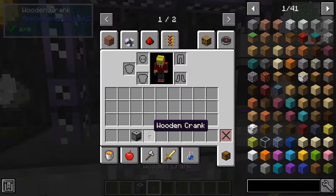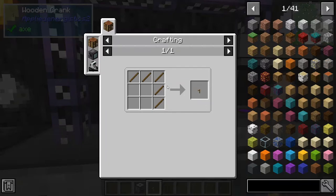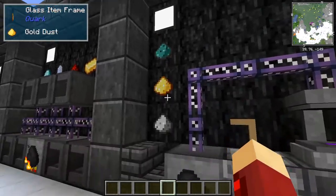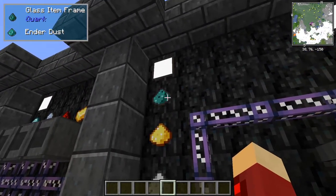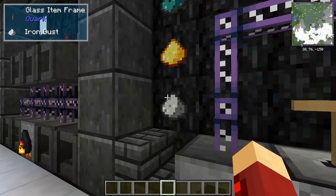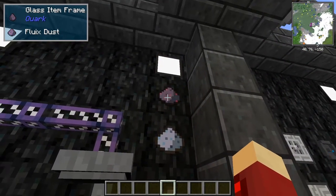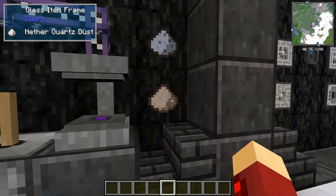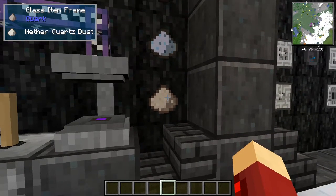You can make all different types of dust: ender dust from grinding ender pearls, gold dust from grinding gold ore, iron dust from grinding iron ore, fluix dust from grinding fluix crystals, certus quartz dust from grinding certus quartz crystals, and nether quartz dust from grinding nether quartz. The reason you want to grind ender dust is because it's used for crafting.